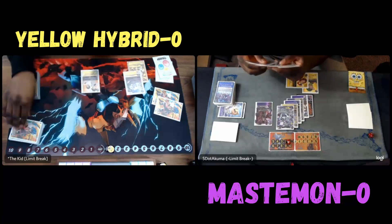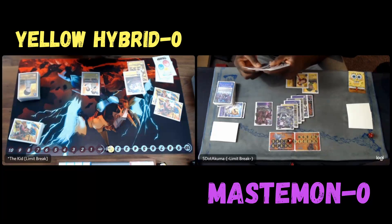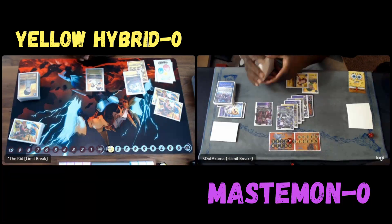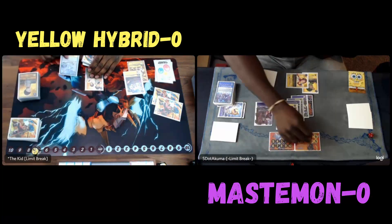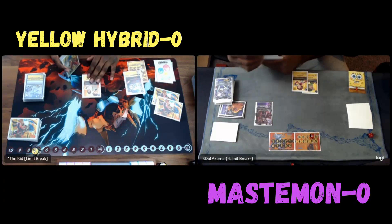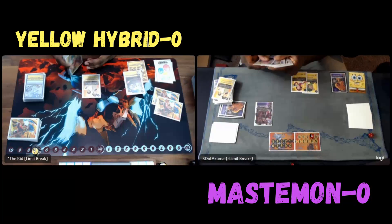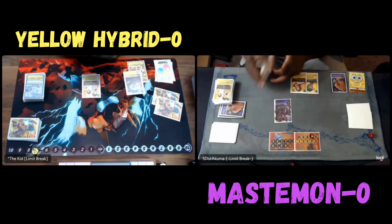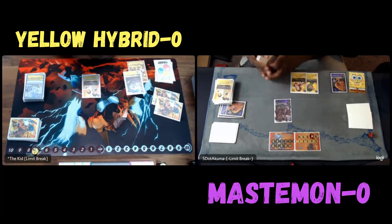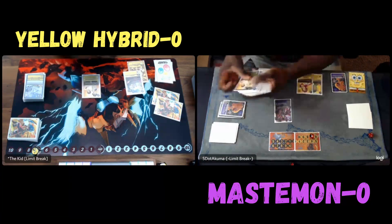I'm not threatening game next turn, but it's definitely getting him against the ropes. I got rid of the Cody — I guess I forgot he put me at two security, so we're even on security. Getting rid of the Cody seems like it was better there, but maybe I should have killed the TK Kari because now if I do attack, he'll be at one security to my two and he will gain two memories. Wyvern's Breath is going to kill my Mastermon.